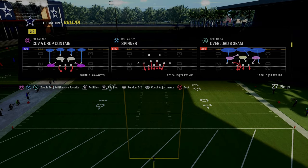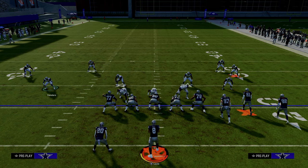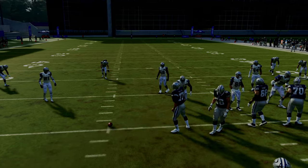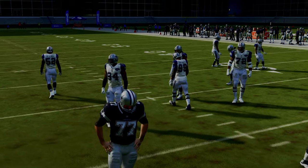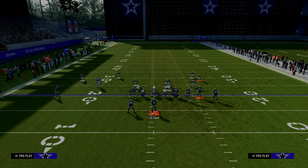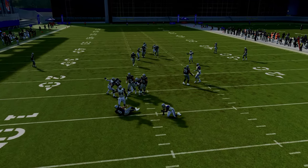There are a couple of plays that have it. One of them is Play Spinner, and I've talked a little bit about this. All you're going to do in terms of setting this blitz up is just pinch your linebackers. One of the other tips I've given is I really believe that if you are not pressing, it makes the blitz significantly more likely to come up the A-gap. As you can see right there, we get a five-man pressure.